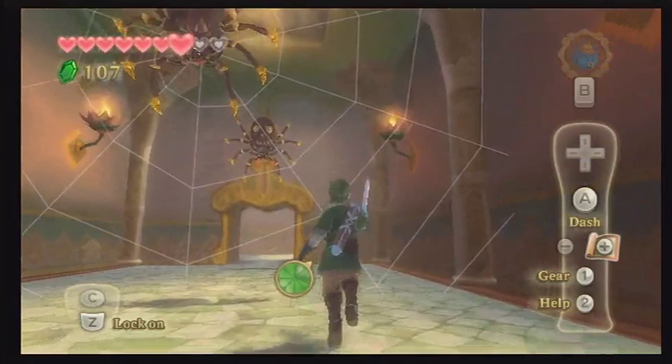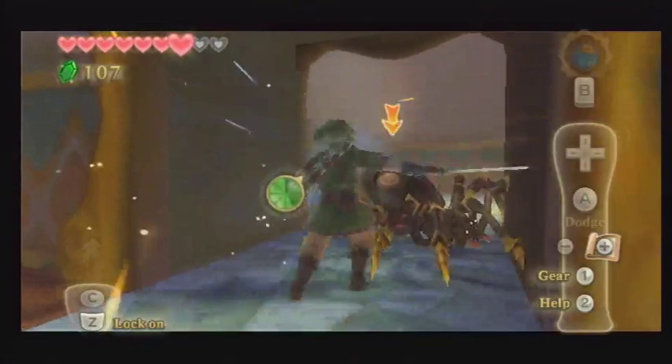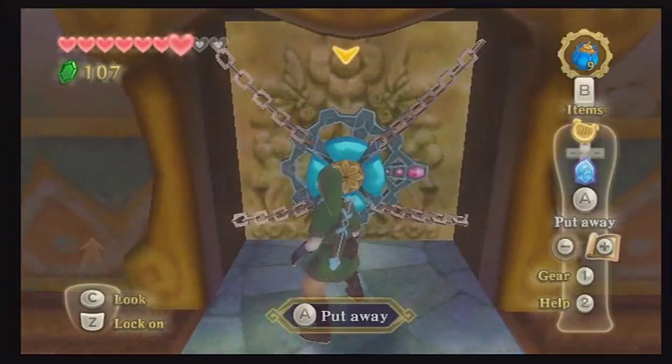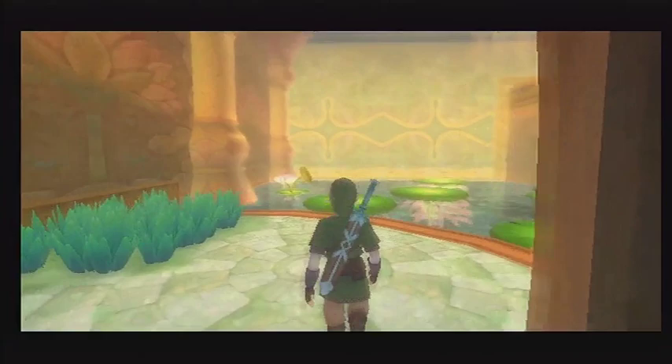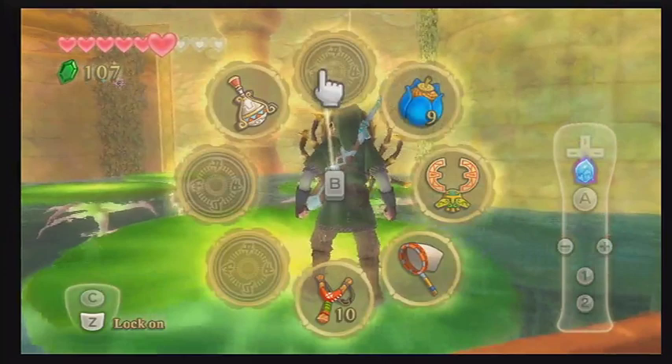What we're going to do first is get ourselves the big key. There's a puzzle in this next room — we hit icons on the door in a certain order. There's a tablet right next to the door that tells you what to do, but it's up, down, left, and right — that's the order you need to hit them in. Aiming is very precise so make sure you're doing it correctly. You can also swim around the main structure to find icons that tell you the order, but I just told you, so you're welcome.